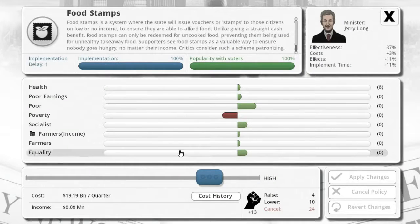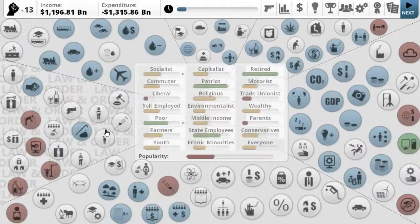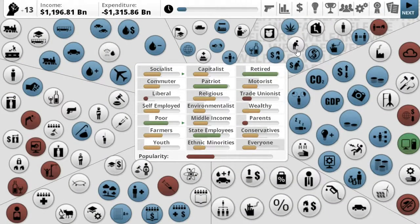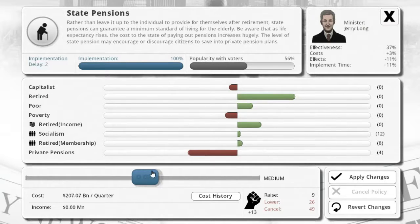Food stamps — this is my personal opinion. I like food stamps, I think it's a good idea. The only problem is poverty, but I mean it does help. State pensions — we want to go ahead and raise those just a tad bit more, maybe to about three hundred billion. Private pensions help the retired as well.